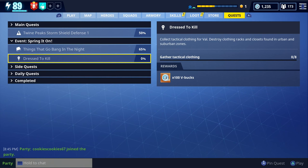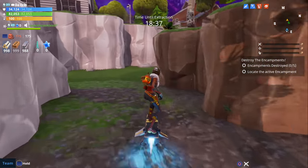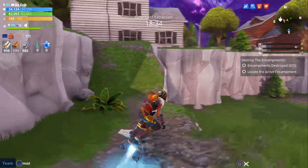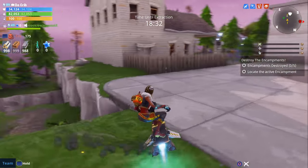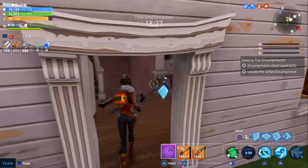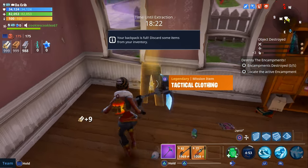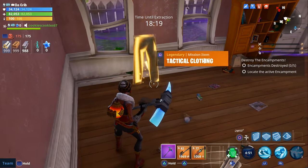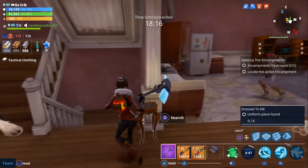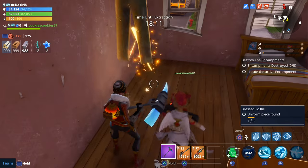The third quest is called Dress to Kill. You need to gather eight pieces of tactical clothing, and the reward is 100 V-Bucks. I completed this on a destroy the encampments mission in the suburbs, though you can also find plenty of clothing in the city. Go from house to house and destroy any highlighted dressers or cabinets — they'll also be marked with yellow exclamation marks on the map. You only need eight pieces total.